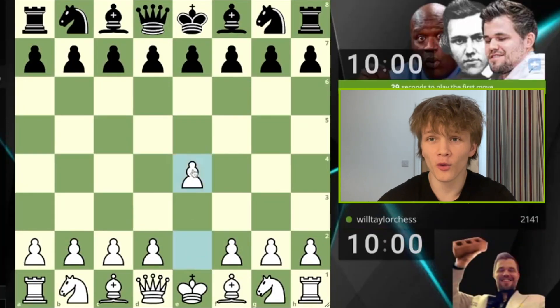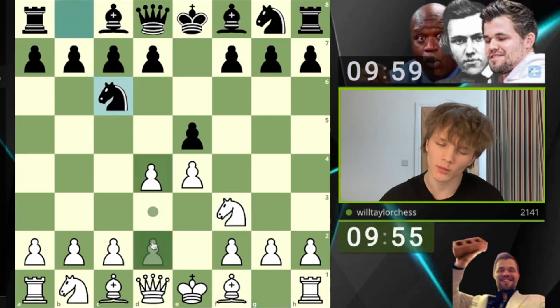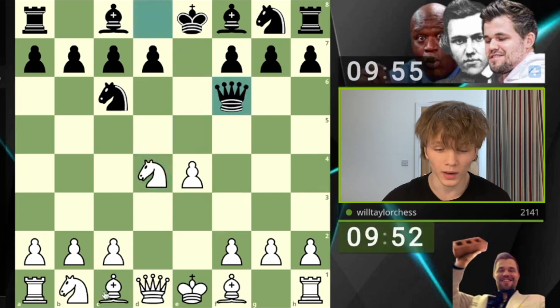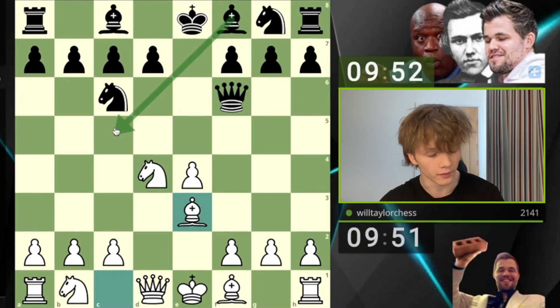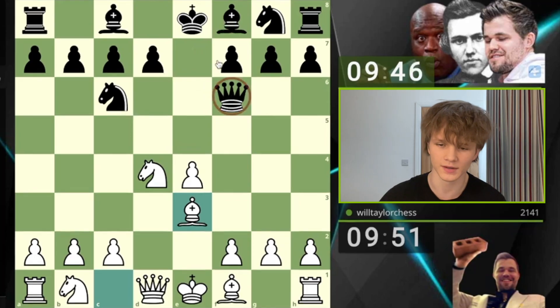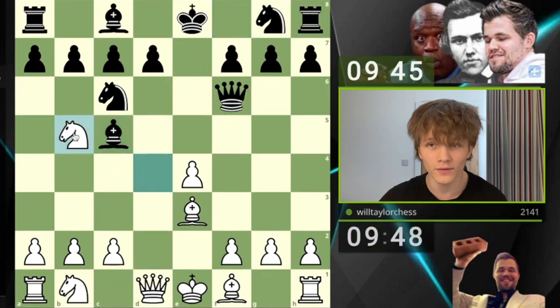We are playing e4, my opponent goes for e5, we play knight to f3, and if knight c6 we go d4 — promising them a take — we take inwards with the knight. This is the Scotch for any of you who aren't familiar. We play bishop to e3, stabilizing the knight, and bishop c5, which is in fact the main line of the Scotch. It kind of transposes because generally before queen f6, bishop c5 is played, then bishop e3.